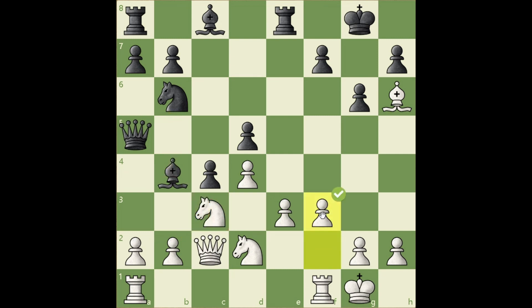f3. White is preparing to play e4, gaining space in the center, undermining the c4 pawn — because d5 is the main protector of c4 — and bringing white pieces closer to the kingside.